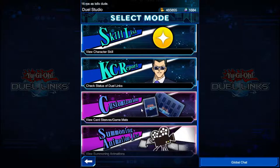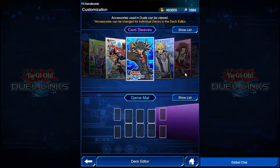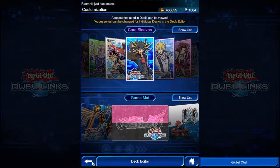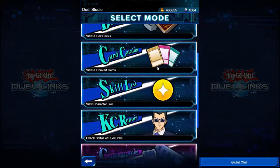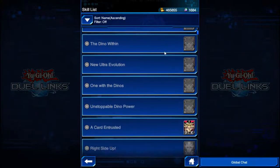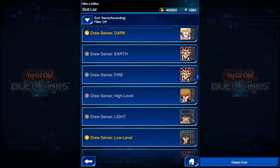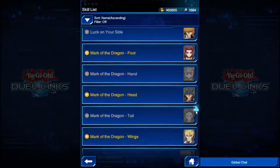Then there's customization, where you can get game mats and card sleeves. You can also look at summoning animations and check your skill lists — how many skills you have. There's a lot of skills available, and I've got a few, but there's still a lot to do.